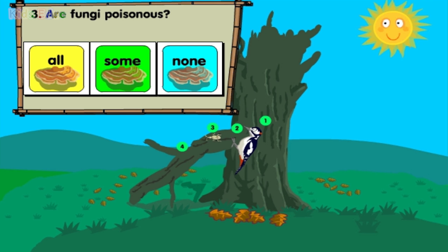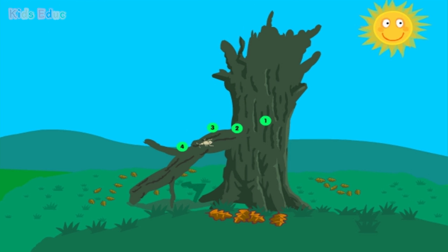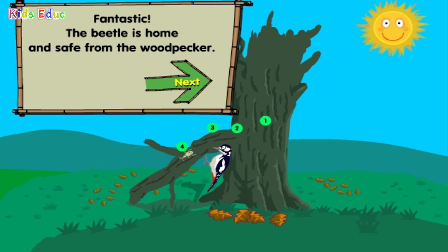Are fungi poisonous? All. Some. None. Some. Great — the beetle is very close to home. What does a sparrowhawk use the dead tree for? A lookout. Storing pine cones. To hammer out a nest. A lookout. Fantastic — the beetle is home and safe from the woodpecker.